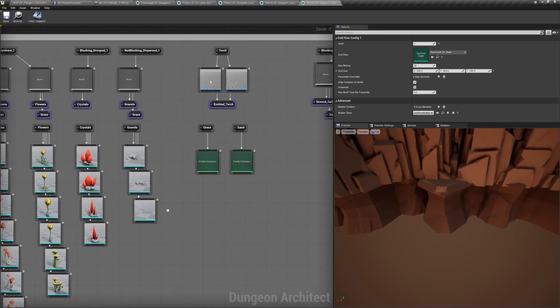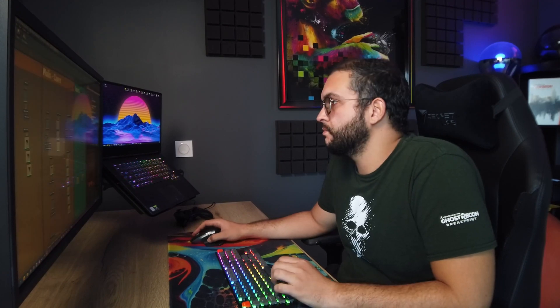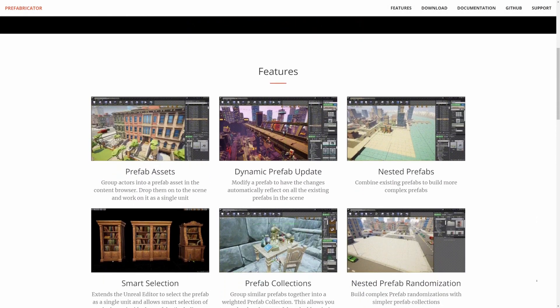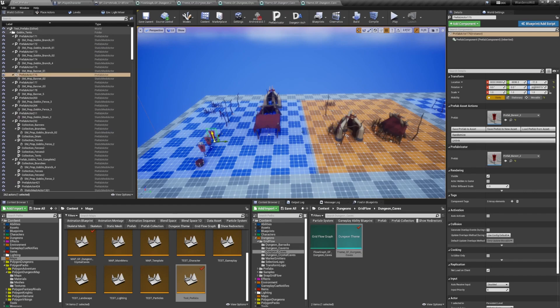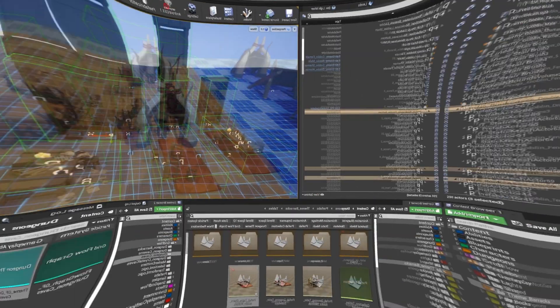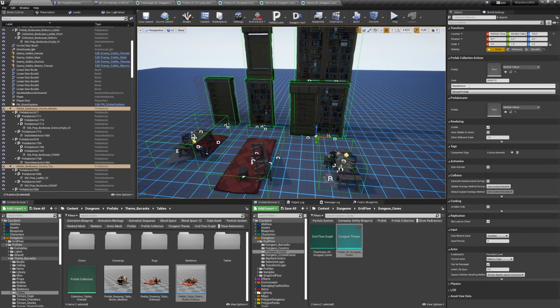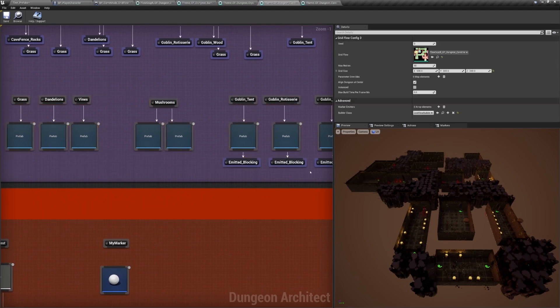To reduce overhead complexity for complex dungeons, you can use blueprints to group different assets and spawn them as one single asset, or configure multiple assets and spawn one of them randomly. One plugin I found very useful for this is Prefabricator — made by the same creator as Dungeon Architect and pretty much the perfect companion to it. It allows for the grouping of multiple assets as one single prefab, and also allows for the creation of prefab collections — an asset that references multiple prefab actors and can be randomized to spawn one of them. With these features, the theme file can be kept reasonably simple since decorations, foliage, and overlay randomizations can be handled directly by Prefabricator.